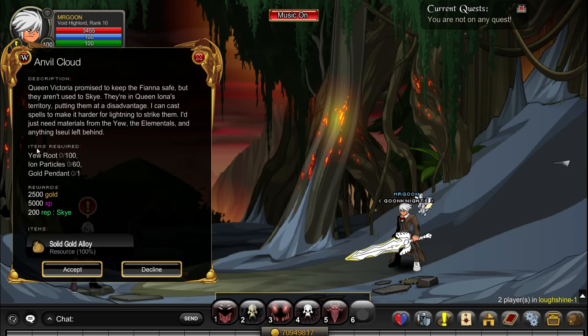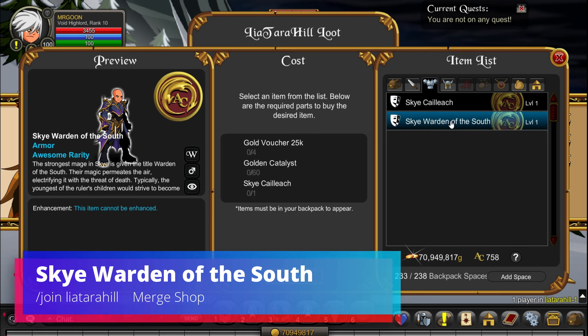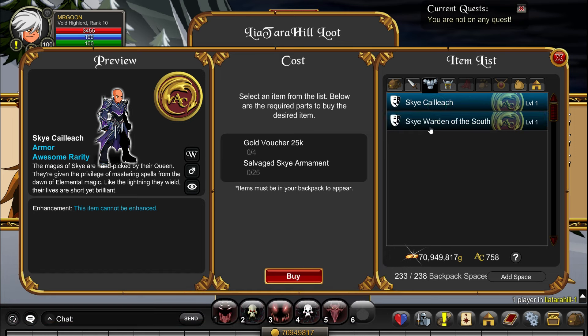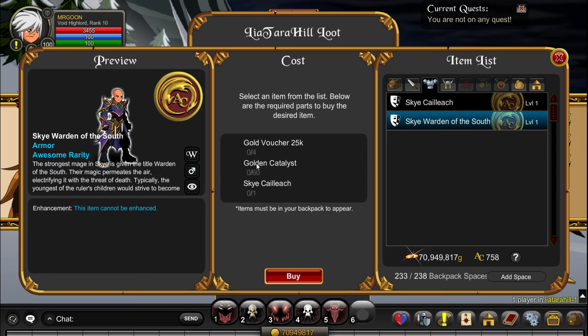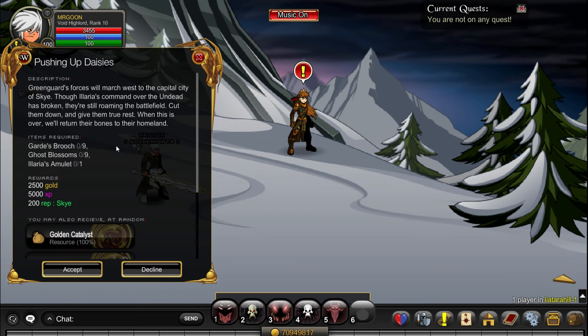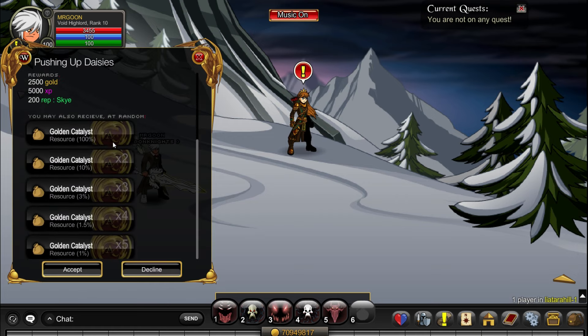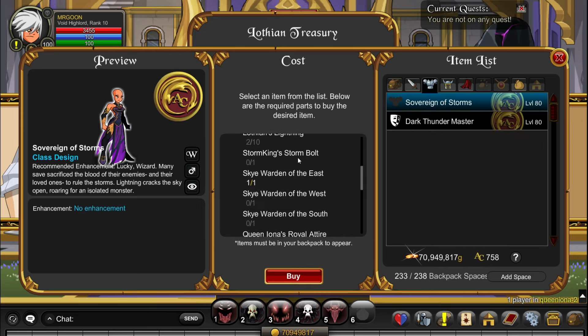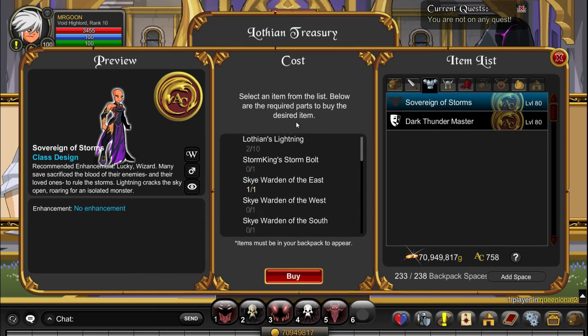Our last map is going to be over at Leotara Hill and once you get here it is for the Sky Warden of the South. Pretty much exactly the same process as before, except this time you want Golden Catalysts which are from this farming quest right here. Once you've done that you'll be able to head back to Join Queen Iona to turn in for your brand new class and hopefully you can enjoy using it.